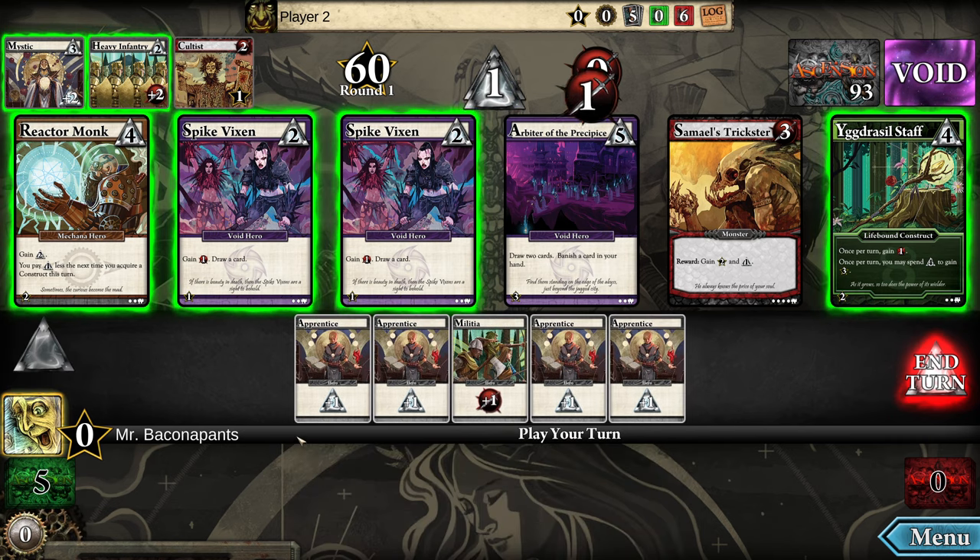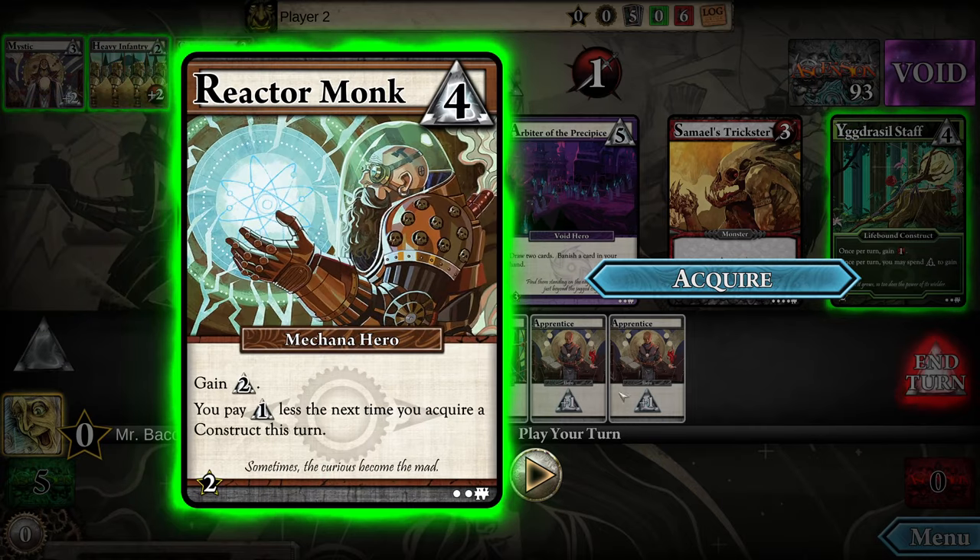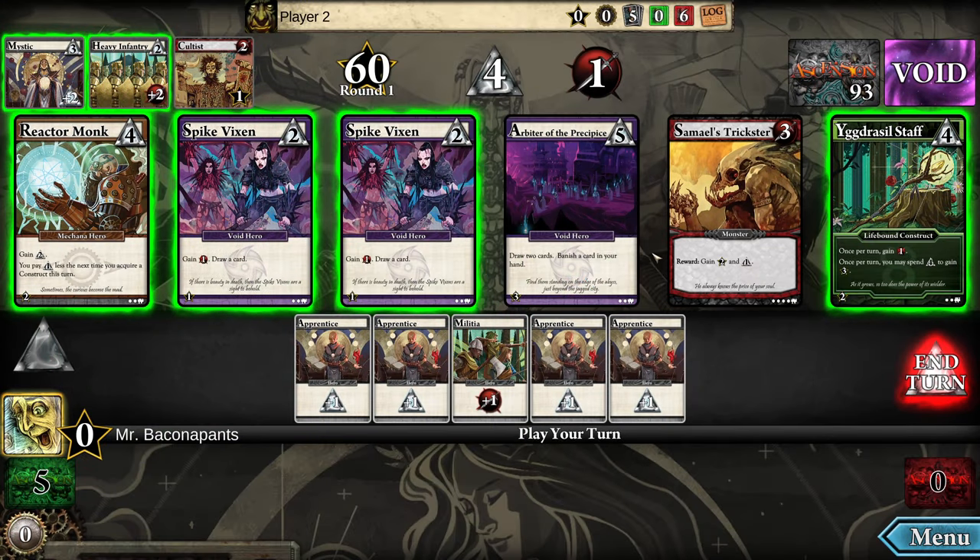There's a play-all button here. One thing I asked for in the beta was a way to look at all the cards — on the iPhone it was a lot smaller. Alright, so this one is the Reactor Monk. I love this new artwork. So: gain one rune — runes are the currency of this game — and you may pay a rune less next time you acquire constructs. Constructs are cards that stick around turn to turn, as opposed to cards you play, get their ability, and discard.